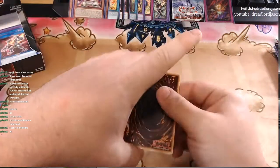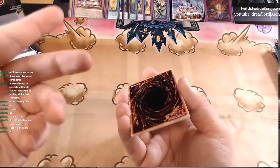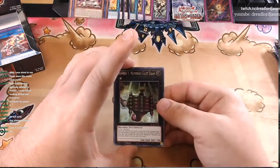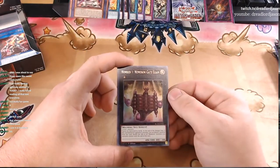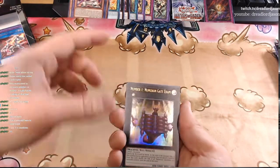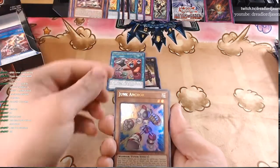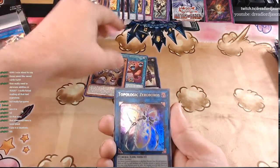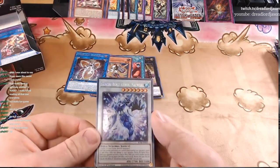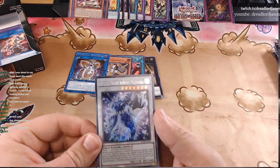I play Duel Links a little bit. I like the mode where you can have them just play it for you so you can kind of watch what happens — same principle as Arena tapping your lands for you. It works out most of the time, and sometimes you're like, why'd I do that? Number one, Numeron Gate. Obedient Schooled. Junk Anchor. Topological Xeroboros. And then Glacial Beast Iceberg Narwhal is the secret rare for that pack.